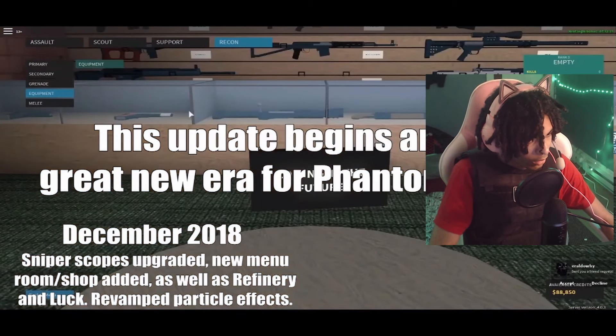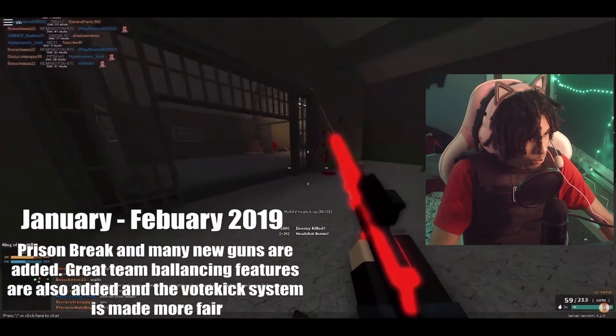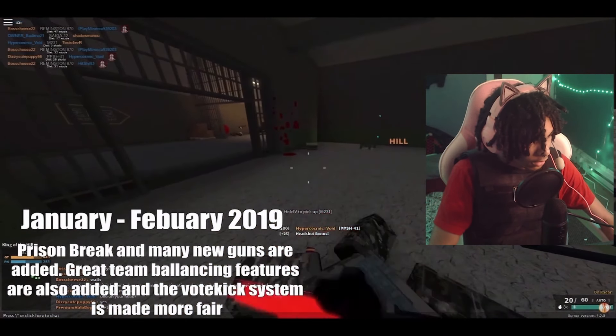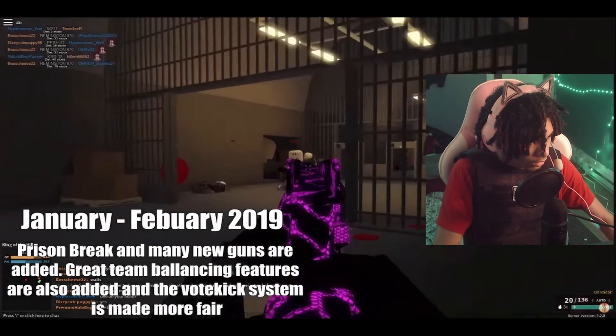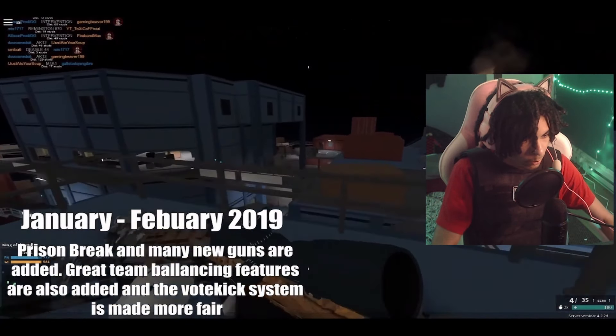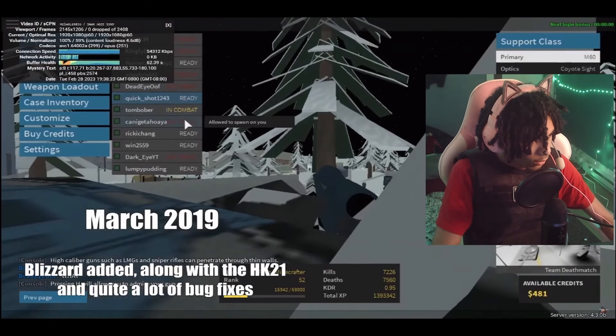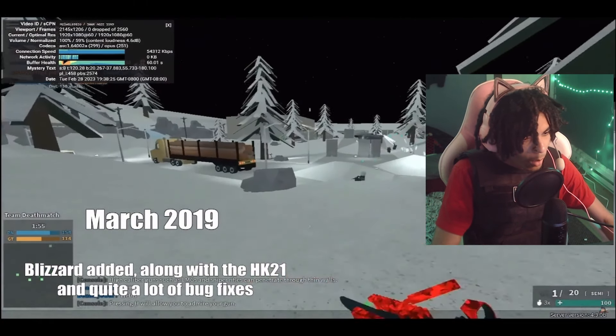December 2018, slumber scopes upgraded as well as menu. In 2019 I don't think I was playing much — I was playing more Fortnite during that time. Prison Break and many new guns added. Great team balancing features also added, and the vote kick system. They added the vote kick system here — that's why I came back. There was just people getting kicked for hacking. A lot of hackers were on Roblox at this time.